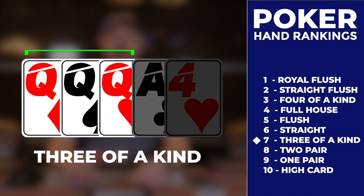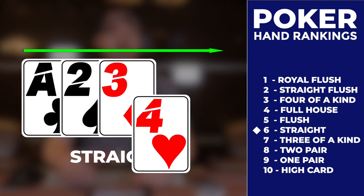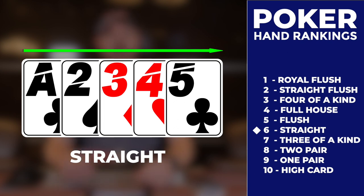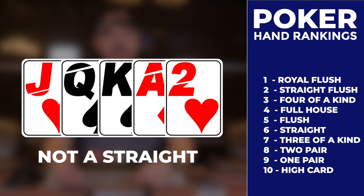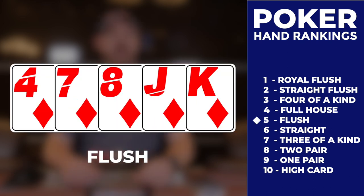Three of a kind beats two pairs, and this one is pretty obvious. Next, we have a straight: five cards in order but different suits. An ace can be used as a high card in a straight or a low card, but cannot wrap around — jack, queen, king, ace, two is not a straight, but just a high card of ace. Flush beats a straight. The flush is five cards of the same suit, but the card order doesn't matter.